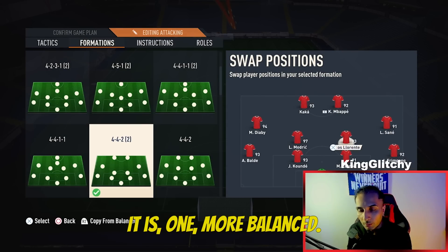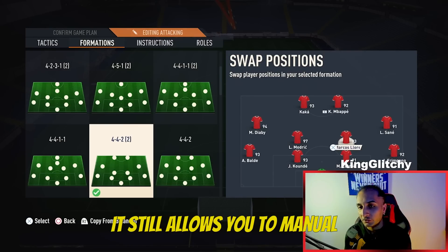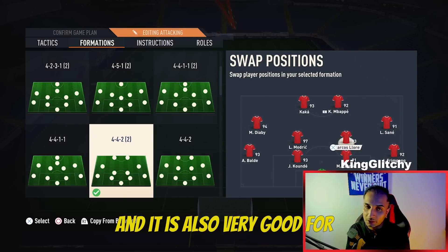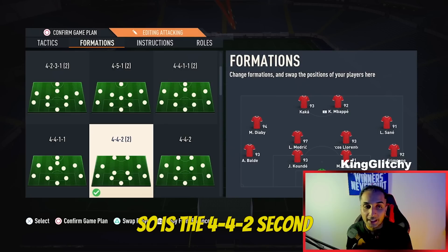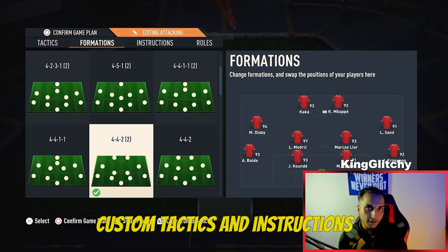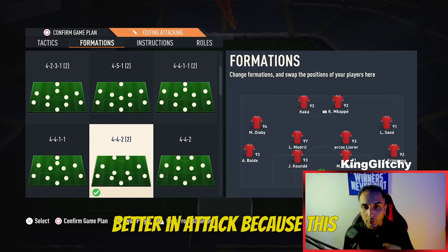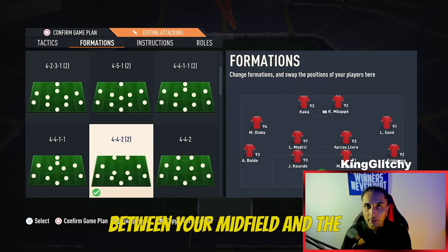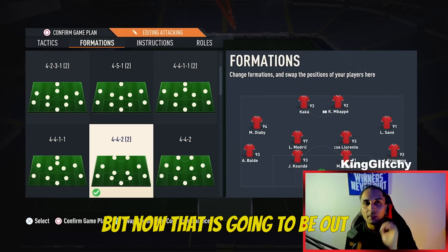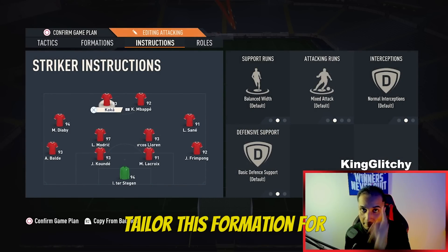I prefer this formation over the normal 4-4-2 for two reasons. It is more balanced, it still allows you to manually press your opponent without getting caught on the counter attack, and it is also very good for German crosses. However, most players dislike it because of a large gap between the midfield and the strikers — but we are going to fix that.